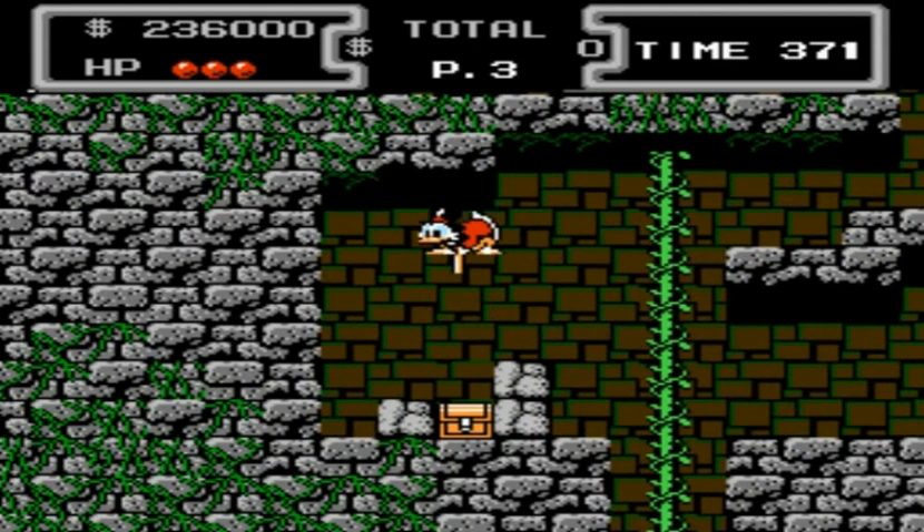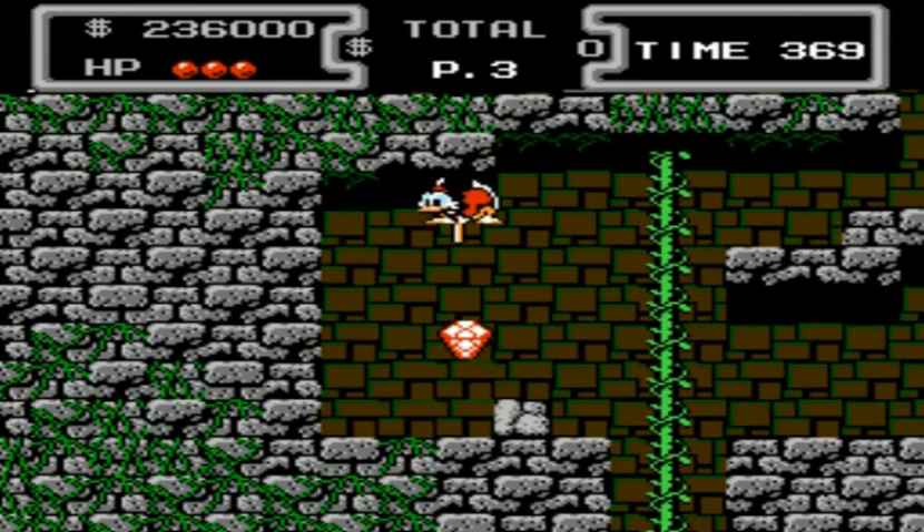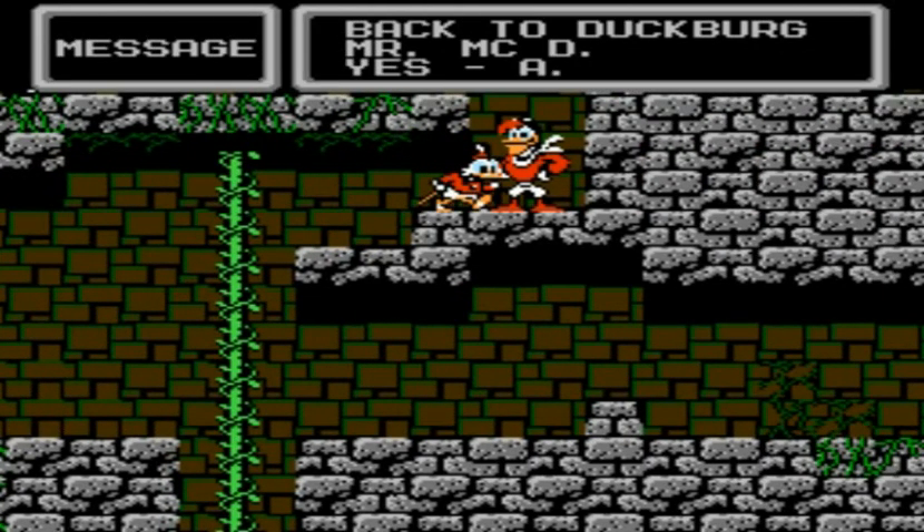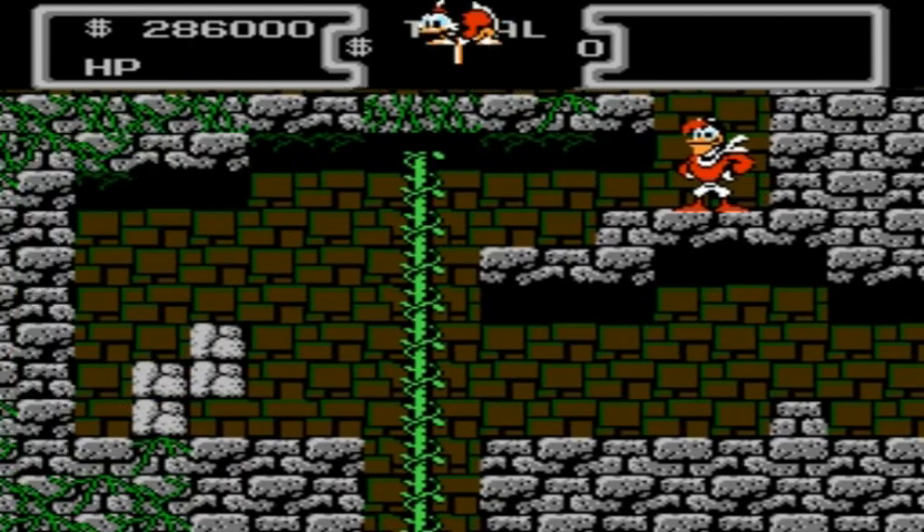And then you also have that bee that will spawn either from the left or the right and come at you, and if he knocks you off, usually right into the pit, unless you're far enough to the left or right, you can somehow recover and get to the platform.